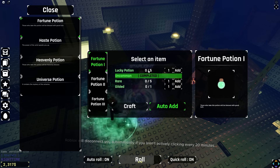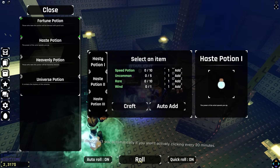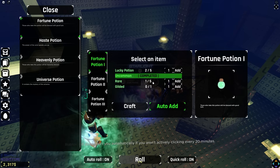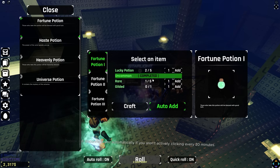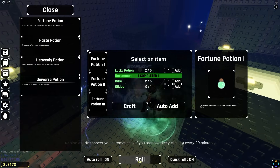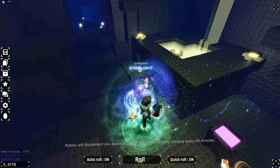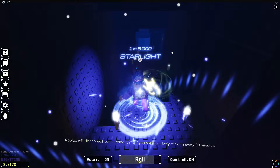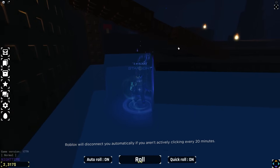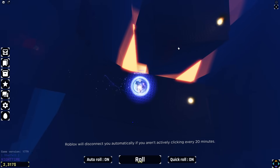It tells you which ones auto-added. If you get like a rare or uncommon, it will automatically add all the stuff - that's pretty cool, really clever, actually really good. I don't know how I'm going to get all the other stuff and craft the new glove. Let's go this way because it said Lime's new mission. I don't know who Lime is - I'm guessing it's someone hiding down here. There's a ladder there.